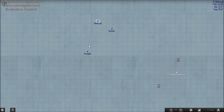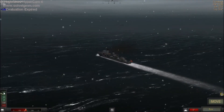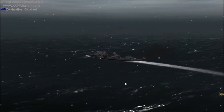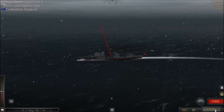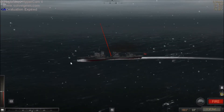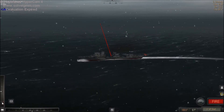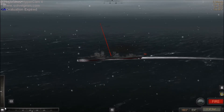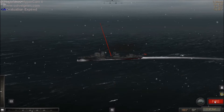I think I'll have Z7 go for the Edinburgh, and then Z24 can go for the Foresight, and Z25 can go for the Forrester. We'll go flank, harder port. We're going to target the Edinburgh — let's use armour-piercing. Suggested elevation of 23.5, we'll go 23.1. Fire.